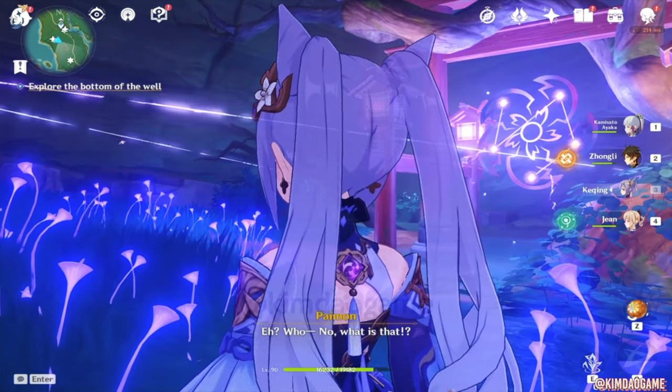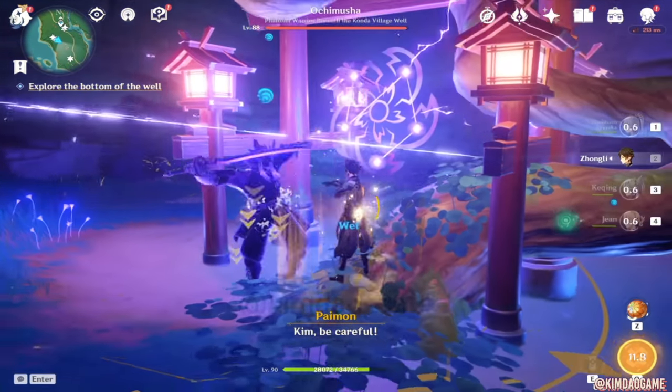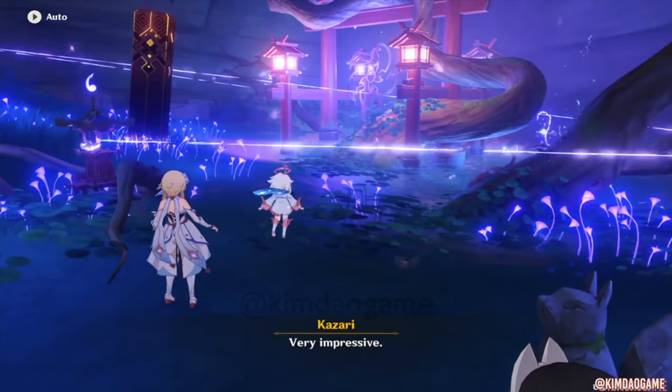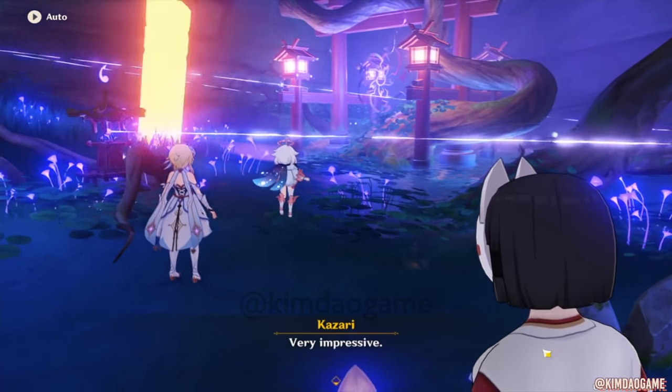Then we are going to pray, and hopefully that is all good. If it is, some monsters will appear, so we're just going to fight them. Once you've defeated the enemy, Kazuri will make an appearance, and she will tell you to find another shrine.